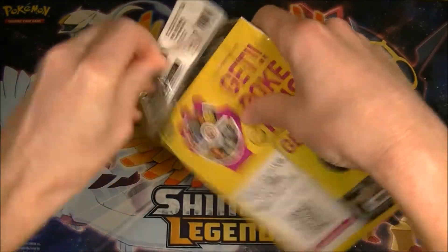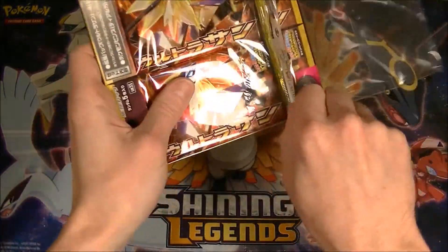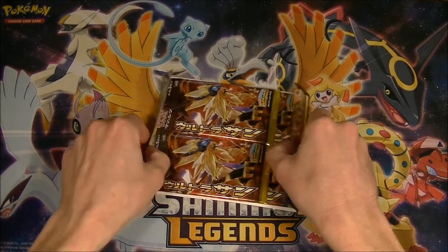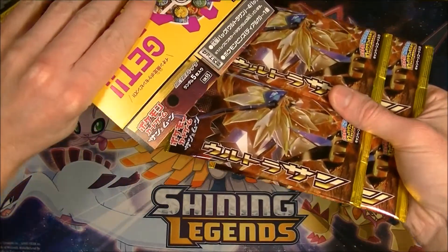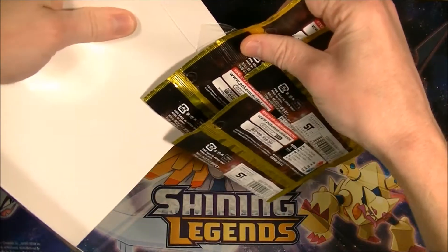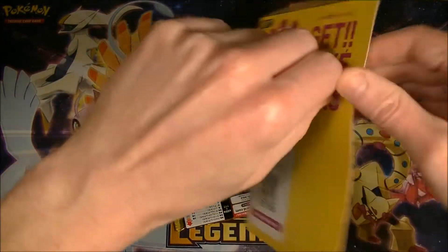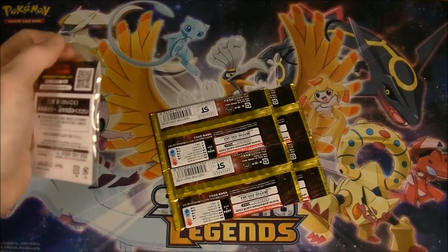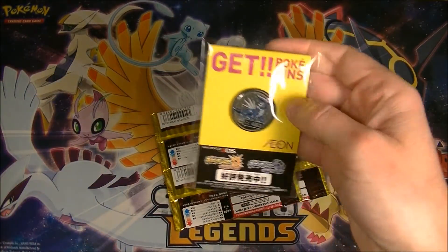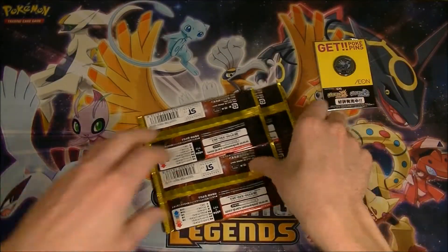If you've been watching my other videos, they seem to have pretty good pull rates. Pretty much every one of these that I've opened has had something in there — maybe just a regular GX or something, but we've been generally getting something, so that's pretty good. For four packs that's pretty nice, and you get a pin. I now have maybe ten or so — I've got my Dialga pin today, so that's nice.